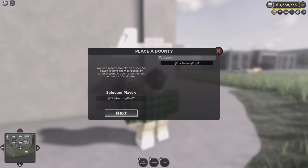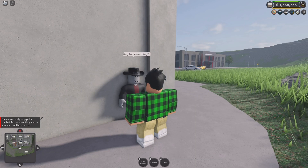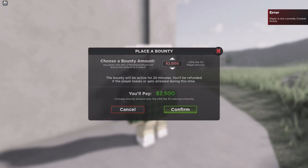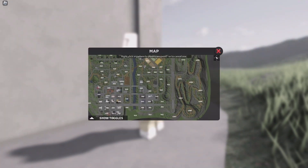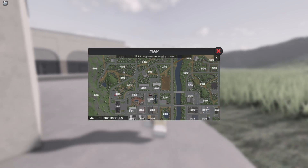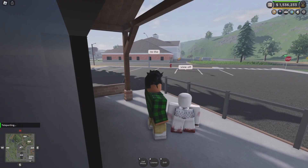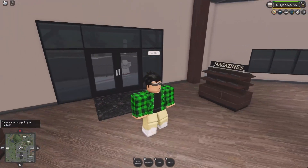He's combat ready now so let's go ahead and try to place the bounty on him for two thousand dollars. I have confirmed he is now combat ready. Let's go ahead and place the bounty and pay the two thousand. There's a little red icon on the map that indicates the bounty. Now let's teleport and go kill him - other players can kill him and get the bounty, but if I kill him I should get my two thousand back.